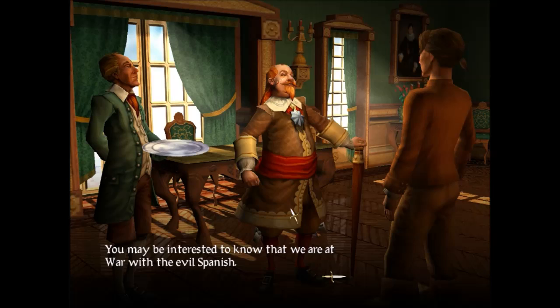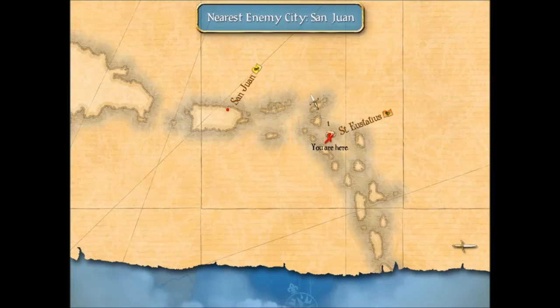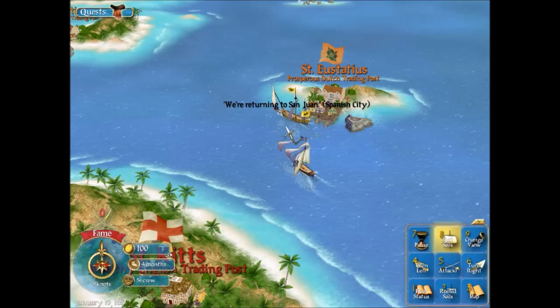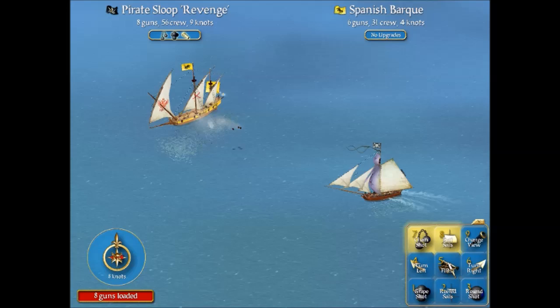Dear Pig, come on in. You may be interested to know that we are at war with the evil Spanish. I am pleased to offer a letter of marque, which authorizes you to plunder and sink the ships of our enemies. He wants us to go to San Juan — no problem. Oh, a juicy Spanish bark! Let's sail away. There it is — the sloop's got some maneuverability. Let's attack this ship; it's the one the governor wants us to.